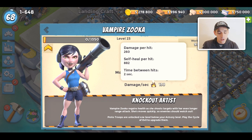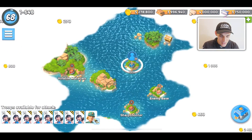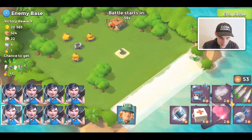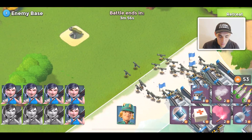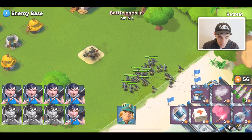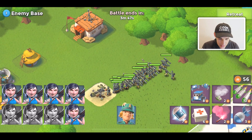She also moves faster and I think she has a longer range than your normal Zookas. We're just going to hit attack, drop my troops, and see what they look like in battle. I have 14 in one boat. They're moving a little bit faster, but honestly not that much faster.